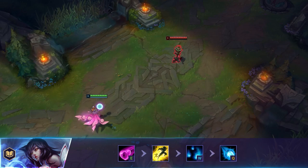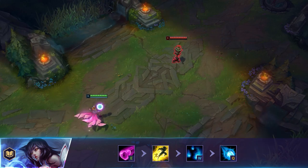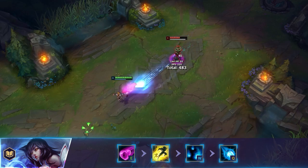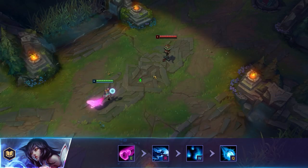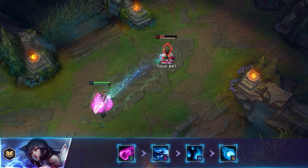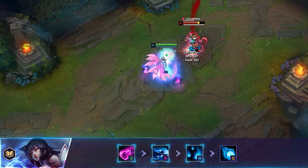Like many other champions, Ahri can input buffer her flash with certain abilities. This is exceptionally useful with charm as it allows little to no time for enemies to react to it. Upon landing this, you can follow it with your burst and your ultimate to nearly guarantee a kill due to the amplified damage and mobility from your ultimate. Ahri can also ER, which will hide the animation of your charm if used in the same direction as your ultimate. This can be a crafty way to catch your enemies out as they are waiting to see the charm to use their flash or their escape tools.